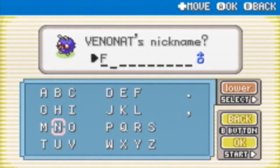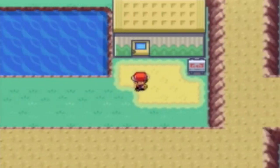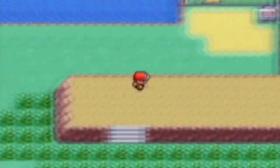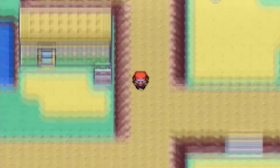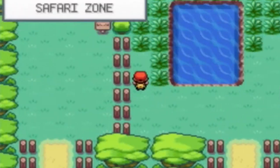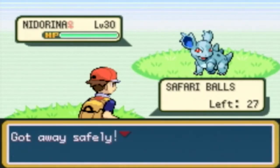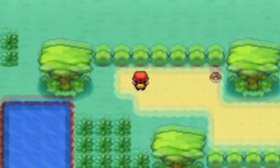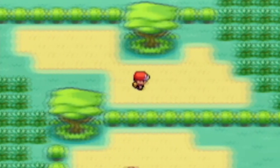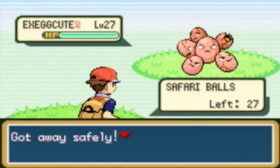I'm nicknaming it Fuzzy. We caught a Venomoth! Oh wait, I went the wrong way. I just remembered — if you have Surf, which we'll get to later, it'll make navigation easier. Shoot, I ran out of steps. There were so many wild Pokémon — Exeggcute everywhere. Anyway, we want to get the Protein.